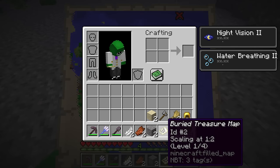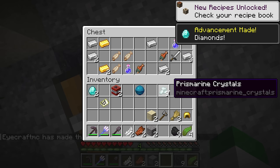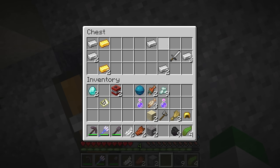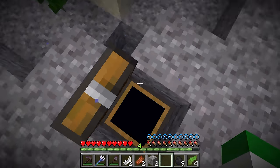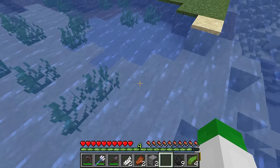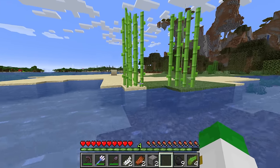The buried treasure loot is definitely worthwhile: it can have multiple diamonds, TNT, and always contains a heart of the sea. There can also be prismarine items, cooked salmon, cooked cod, water breathing potions, iron, gold, and iron tools like an iron sword. In Bedrock Edition the loot has some additions - you can actually get a couple types of music discs inside the buried treasure, which is an interesting feature that adds some lore to the game.